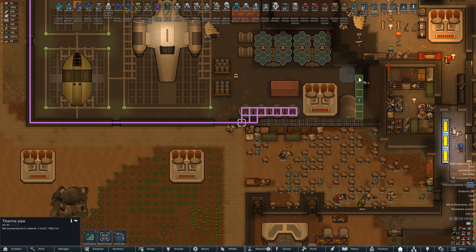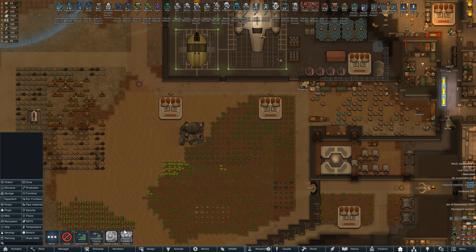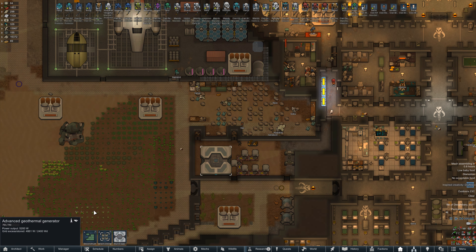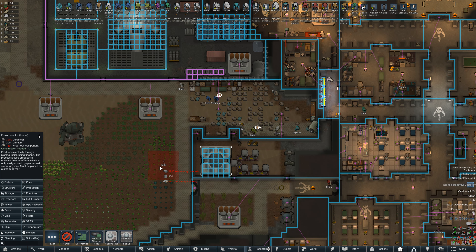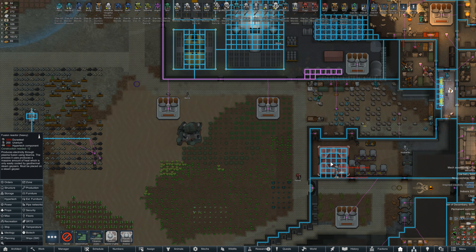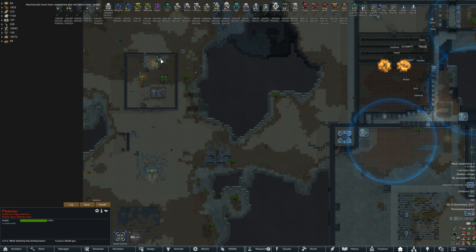We have a deep drill set up here producing durasteel — each shell is about 300 durasteel — so I think we'll be good. The other option is this bigger fusion reactor. I'm curious how much power it produces; the advanced geothermal produces 5,200. This bigger fusion reactor does require a geothermal vent, and it needs 150 HyperTech components and 3,200 durasteel, so we'll need a lot more durasteel before we can build one. I'll get started on our episode objectives and we'll come back when we've made some progress.